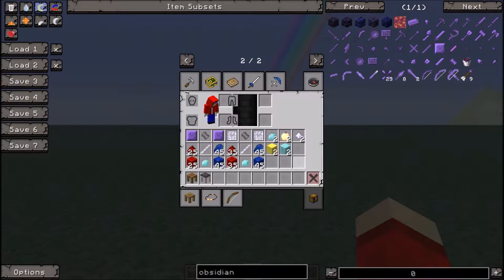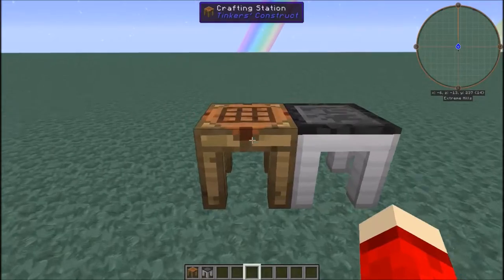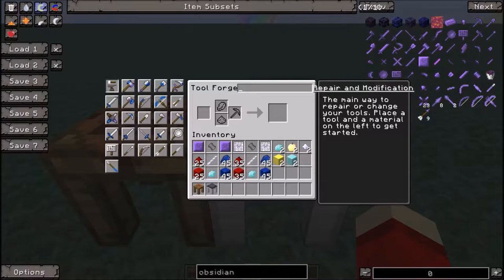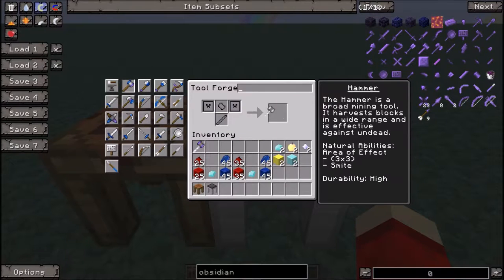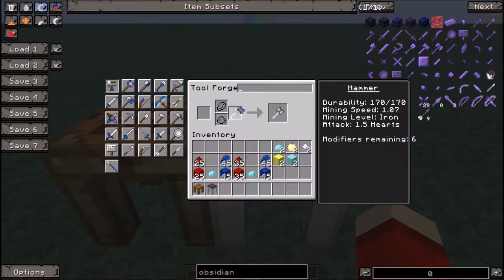Let's go ahead and build these for you. You do not need both of these, but this one is easier to add modifiers to. So let's build our hammers. Here is the obsidian hammer and here is the paper hammer. As of right now they both have pretty shoddy stats: 107 durability for paper, 278 durability for the obsidian, 2.4 mining speed for the obsidian, and 1.07 mining speed for the paper.